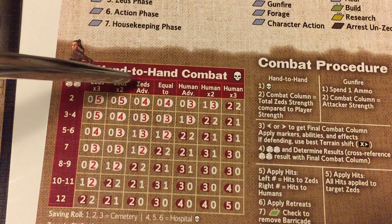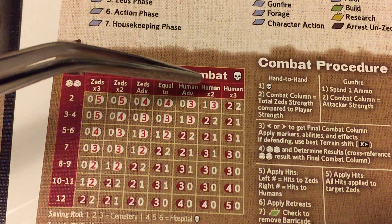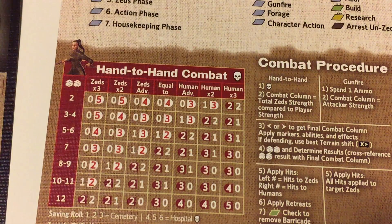The columns go: Zeds times three, followed by Zeds times two, then Zeds advantage equal two, and then you have human advantage, human times two, and human times three. In this game, we locate the column where the attack will be resolved, and we roll two dice, and there are circumstances that shift the column to the right.